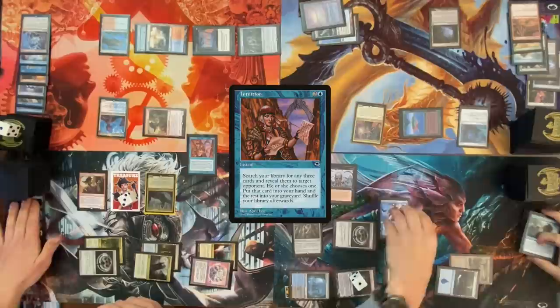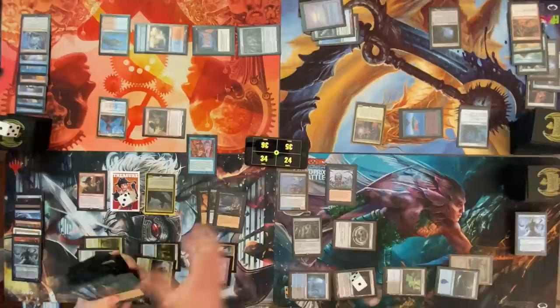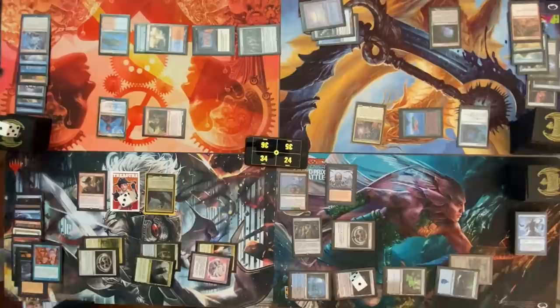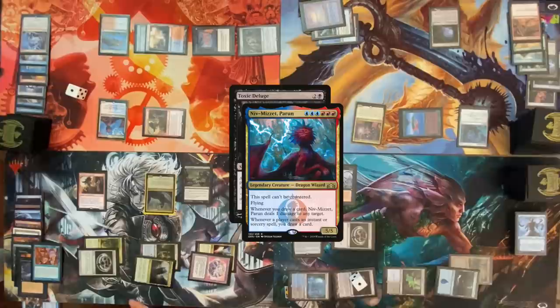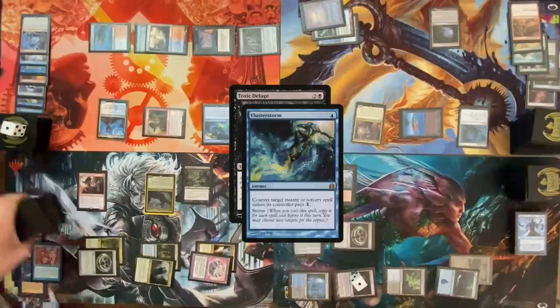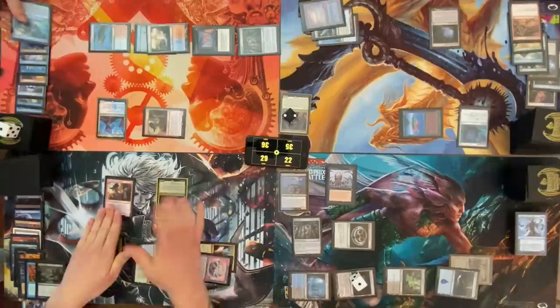Now the thing on the stack is one damage pointed at Narset from Niv-Mizzet — Narset's gonna die. Intuition no longer wins me the game. Cameron, can I have one of these cards? I think you can have Toxic Deluge. I'm going to sacrifice these treasures and cast a Toxic Deluge for five. Niv-Mizzet trigger, draw a card, point one damage at Cameron's face. Cast Flusterstorm targeting Toxic Deluge — that'll be seven copies. Niv-Mizzet trigger on the Flusterstorm: draw, one damage to Cam. Toxic Deluge countered. Pass turn, roll for mana crypt — no damage.